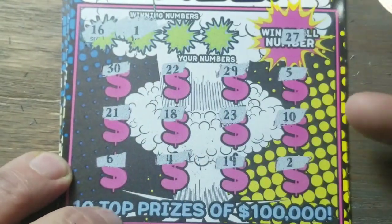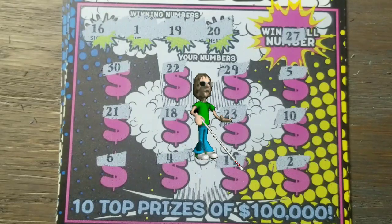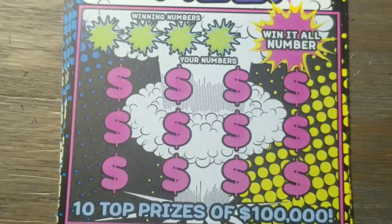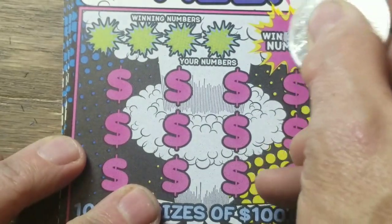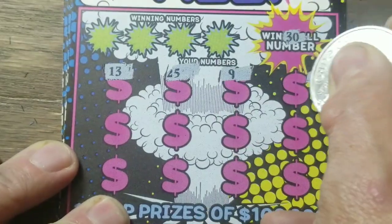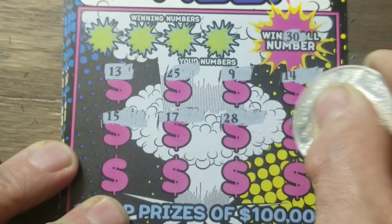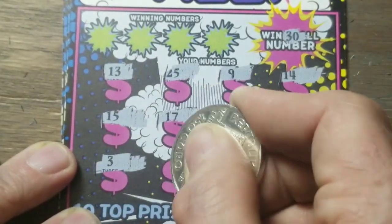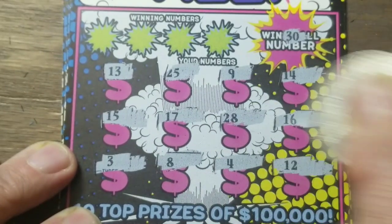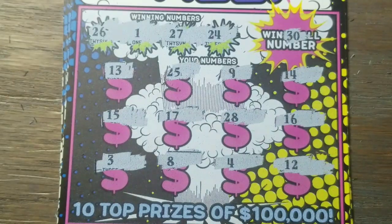We're going to have to match a number. Sixteen, one, nineteen, twenty, twenty-one, six — nothing there. This is getting depressing. The thirty gives us a thirteen. Come on, little thirty — nothing yet, got a three. Couldn't put a zero on the end of that, could you? No wins there, have to match a number. I think we get to number one and it's not there. How about twenty-four, twenty-six, twenty-seven? No. Three left.